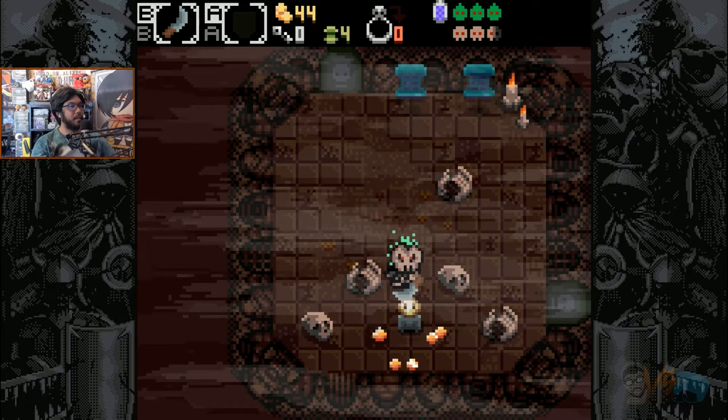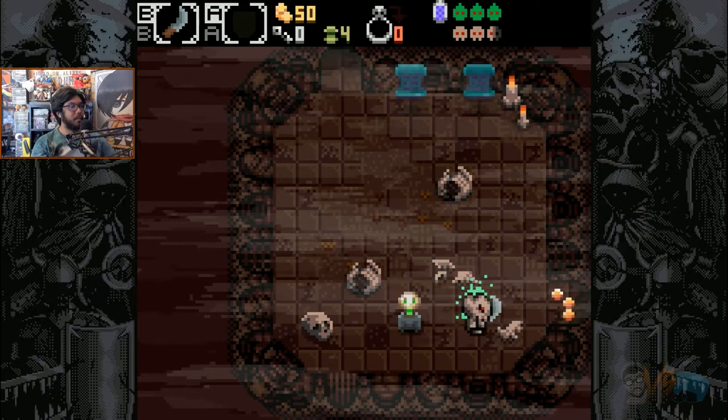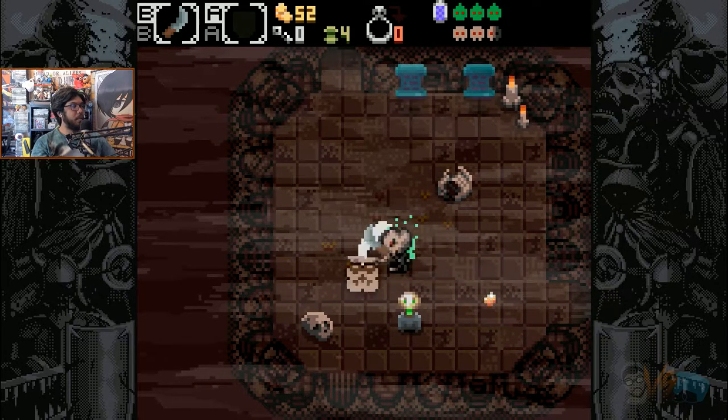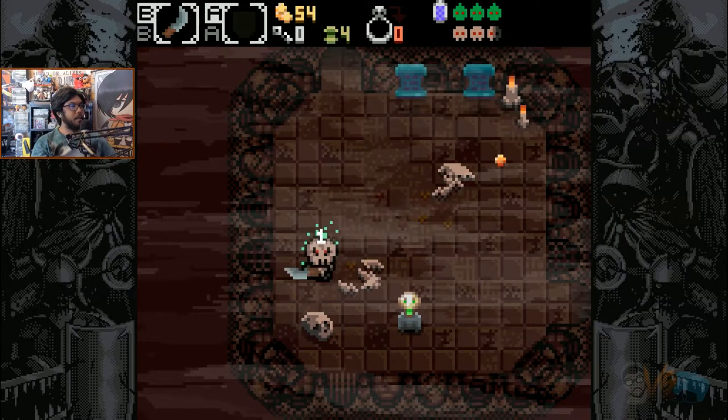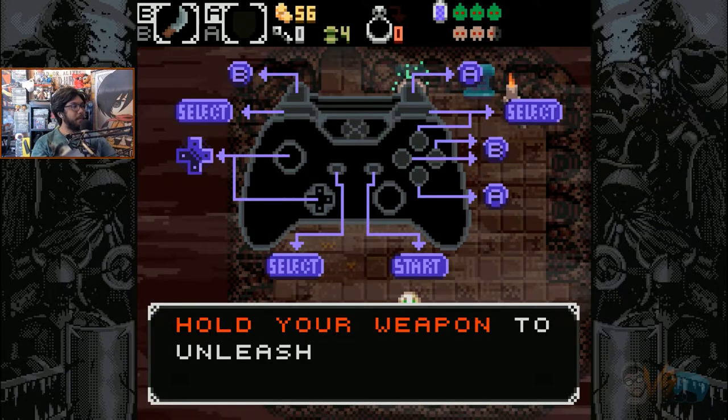For example, skeletons and other humanoid type enemies have hands. With these hands, they can push blocks and open chests. Bats have extremely low health and their attack is very limited. They can, however, fly, so they make great vessels for activating buttons across large gaps.